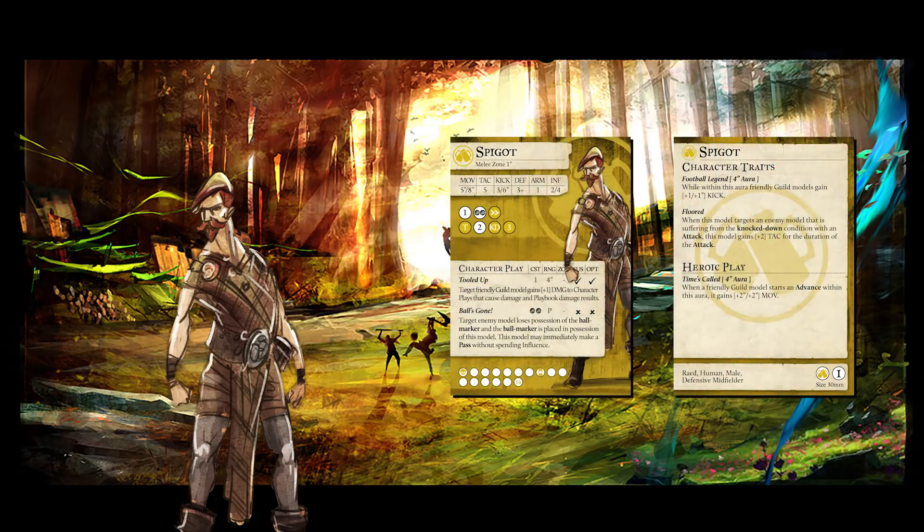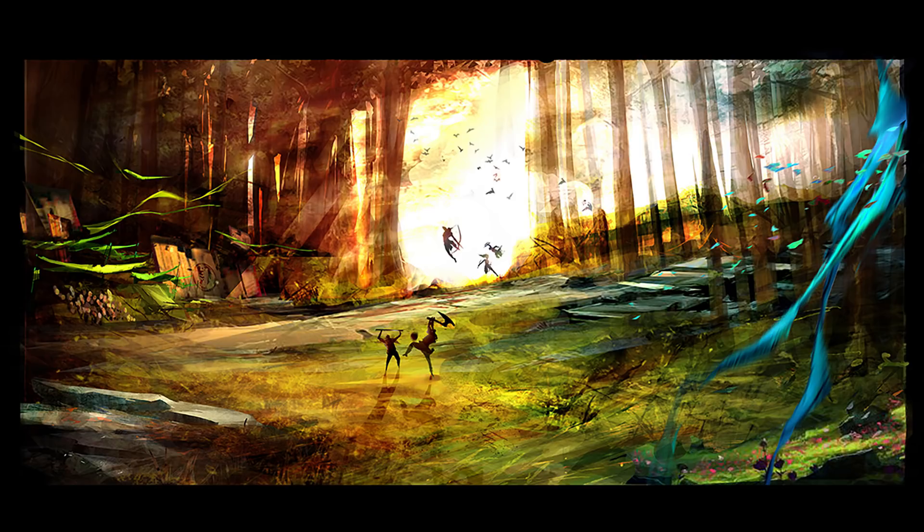We were tempted to go with Vet Decimate here, and her output is quite high. But Spigot needs fewer hits to resolve the same amount of damage. He brings his own tack buff with Floored, and his own damage buff with Tooled Up. When under Commanding Aura and hitting a knockdown model, you will routinely hear Spigot players say: 7 damage.